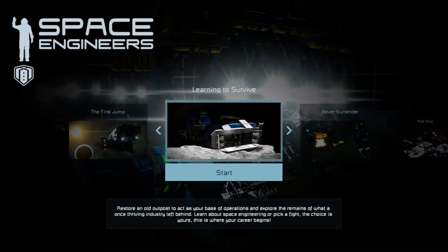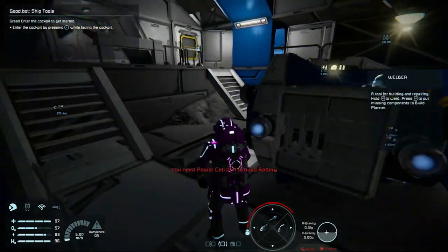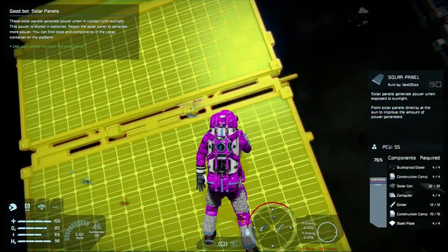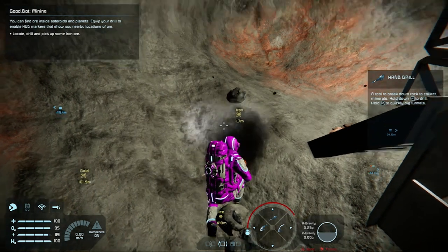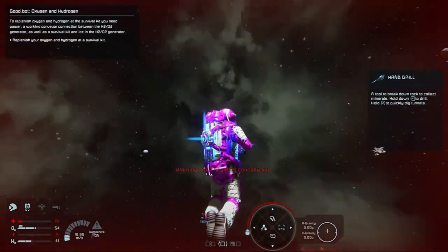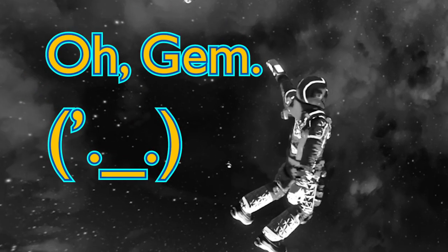Learning to Survive looks at certain tasks you'll have to complete out on your own and how to handle them, like making repairs to machinery, mining for resources, and the importance of not drifting off into space just because you felt like it. Despite spending so much time in these tutorial modes and trying to soak up all that sweet know-how, Space Engineers was still very much a learn-as-you-go experience for me. And nowhere was that more apparent than in the survival mode.